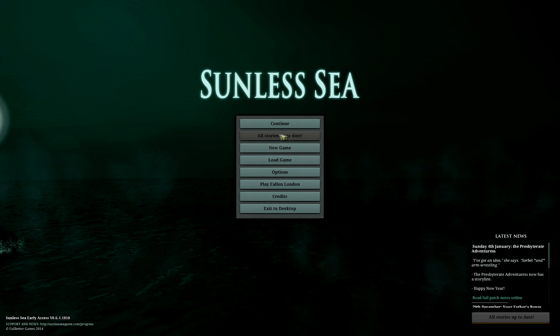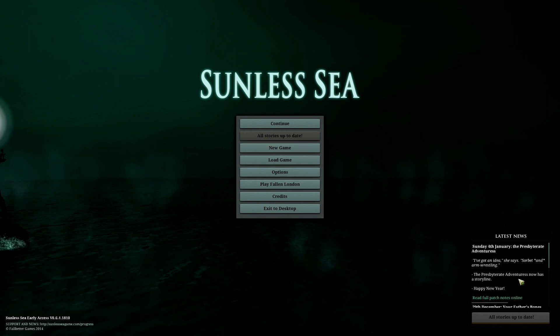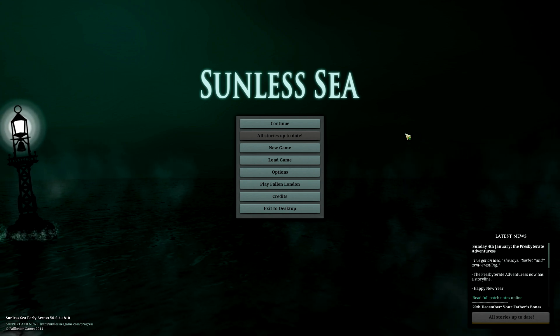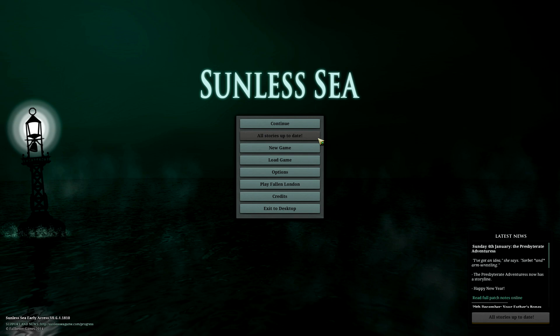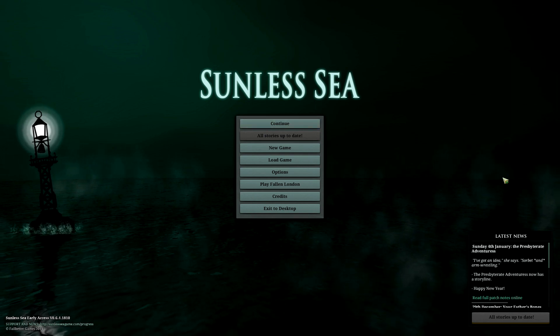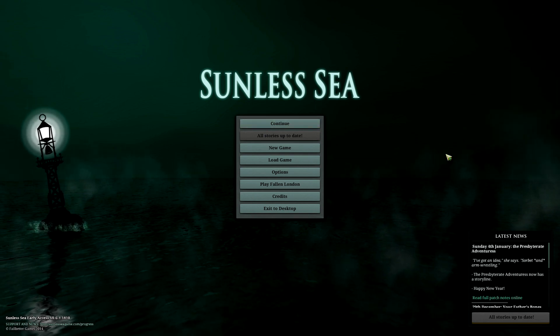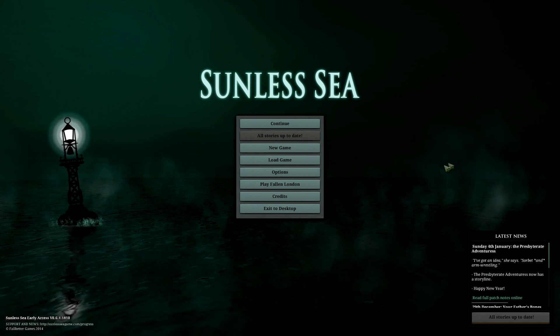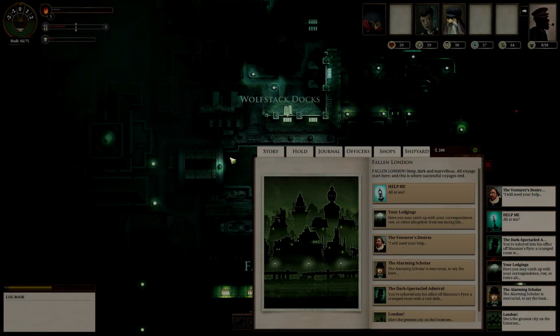You can actually download stories right now. Stories are a combination of events and quests, basically. Stories are what this game is based off of — what you will be doing in the world of Fallen London and the sea around it. The game technically has permadeath.